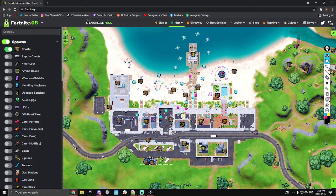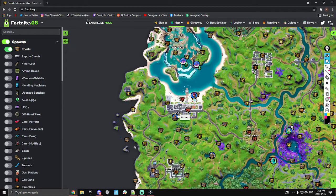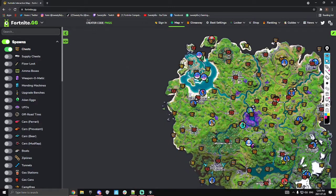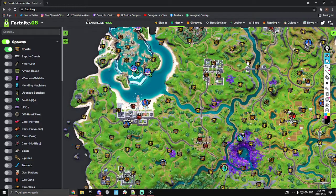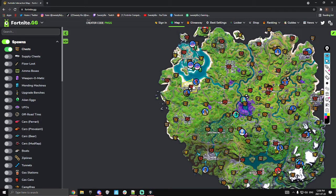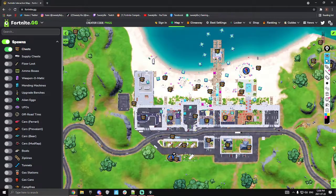Alright, what is going on everybody? We are back again with a POI analysis - this time Believer Beach. I'm gonna try to get every day throughout this week doing a different POI. I'm not doing Boney because you guys know my strat for Boney. Let me know what you guys want - I was thinking Believer, Pleasant, Craggy, Retail, and Lazy because they'll get the most views.